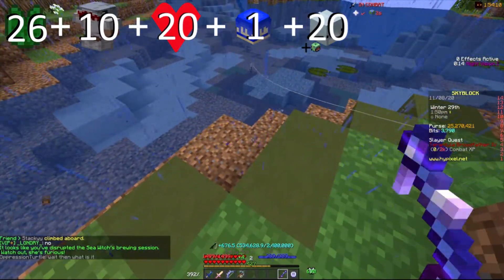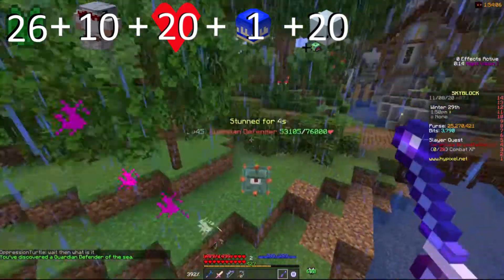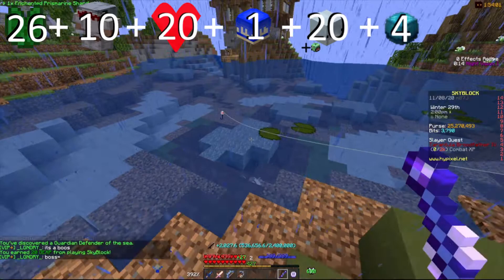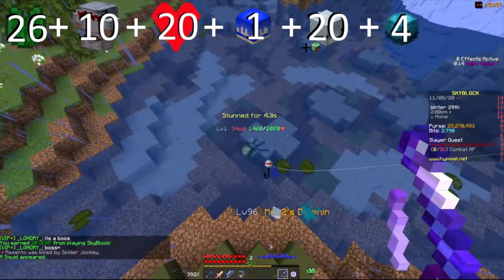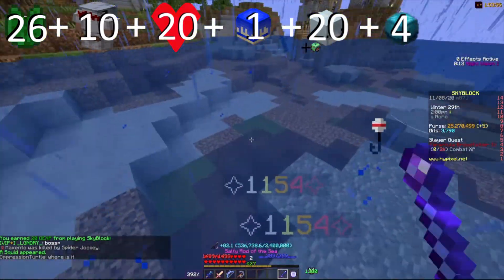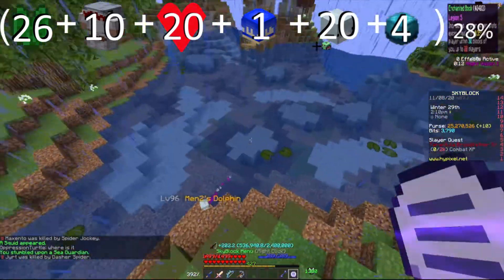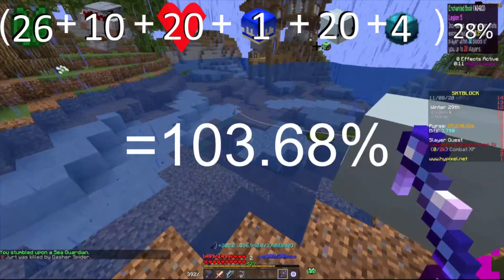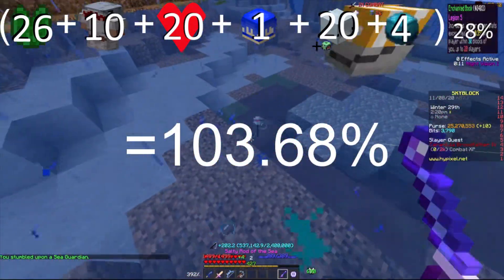And on top of all of that, we can add an additional 4% you'll get from shark if you recomb it and put on submerged, which is the new reforge. That'll bring your total up to 80% sea creature chance. If you add on Legion, that's 20% more stats, which will bring you up to around 102 to 103% sea creature chance, which will get you to the 100% you need.